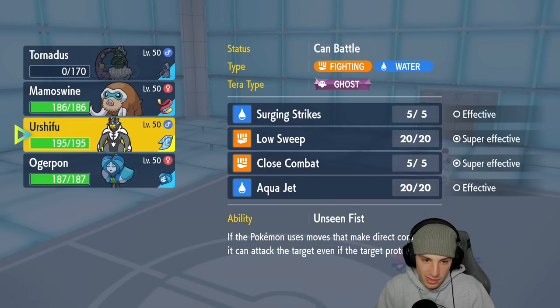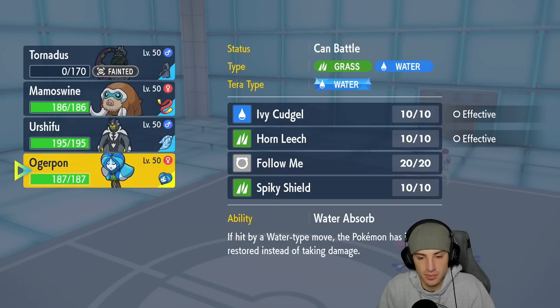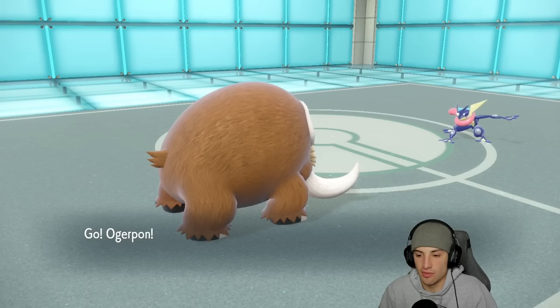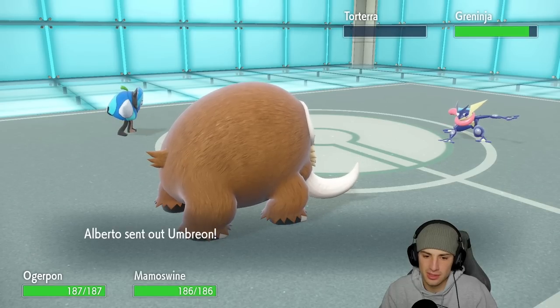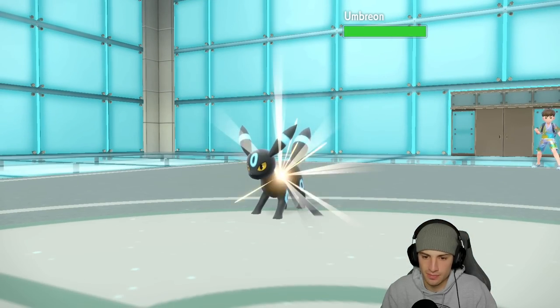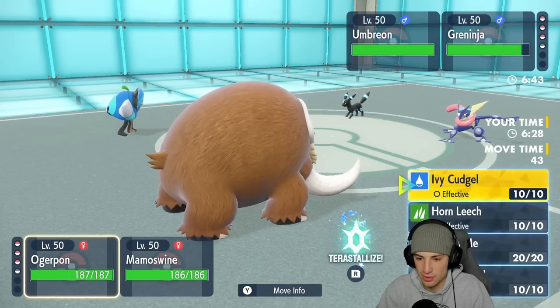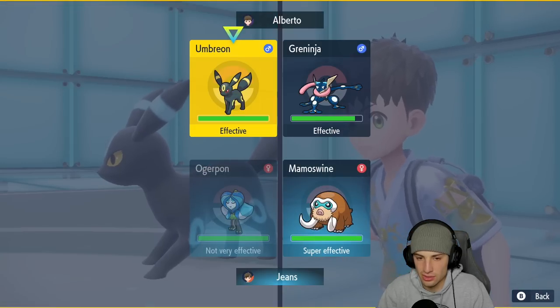Now I can really get after it — do we go Urshifu? Actually I think we go Ogerpon because I can Horn Leech and get damage off onto Greninja. Oh, I totally forgot it switches typings — it's Ice type now. Umbreon's gonna come out here. I don't mind having Ogerpon here and I might just pop an Earthquake or go for Ivy Cudgel.